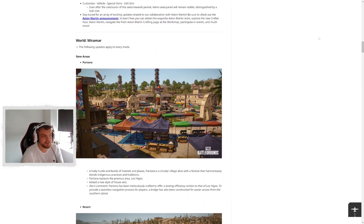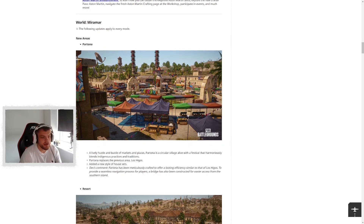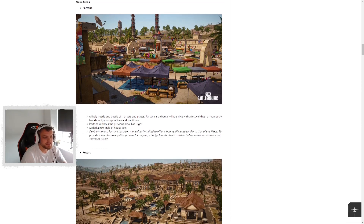The next major feature is the world update for Miramar — Miramar version 3. They've added new areas, added new features, and tidied up some areas. The first new area is Partona, on the southern island, replacing Los Higos. It's kind of like a carnival party town. It looks really good — this market area looks exciting for gunfights. I'll probably drop here once or twice to see what it's like. There's new housing sets there as well.